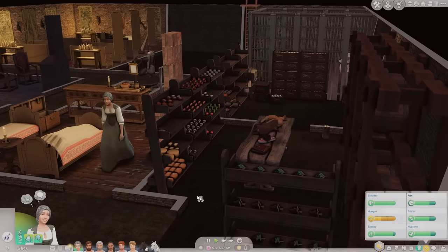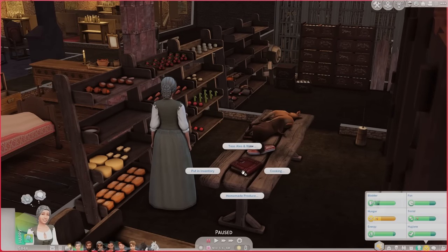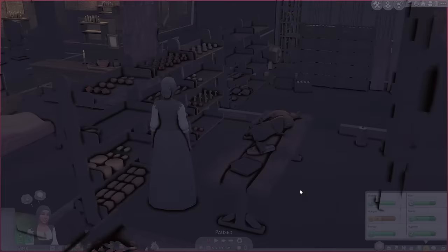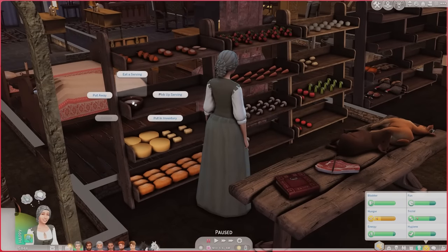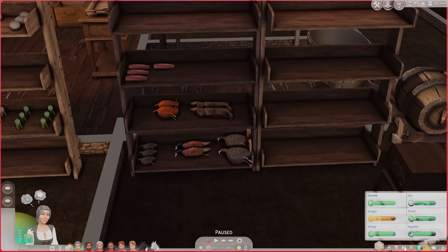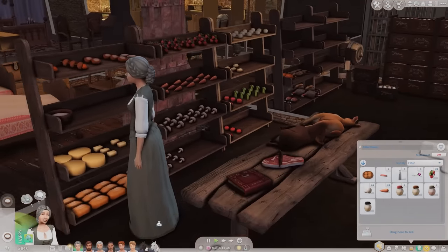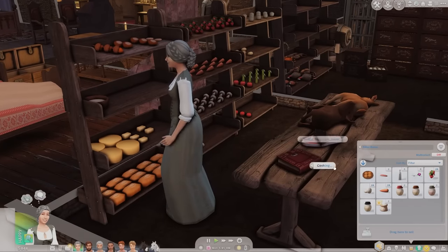No one else is up so I'm going to get Anne going on some breakfast for everyone. I've got a cookbook down here so I can see what she can make. I've been having so much fun since the famine doing the stock pantry — it's definitely more hands-on and more work to manually add stuff to their inventories but I really really like it. Let's do some scotch eggs for breakfast — we'll need salted meat, flour, and we already have the eggs, so let's grab two things of flour.